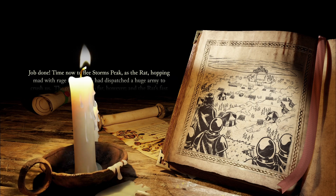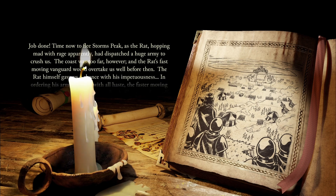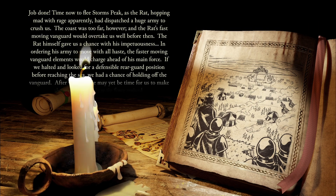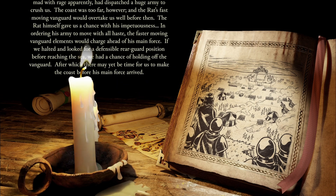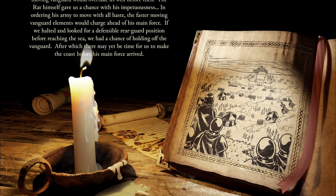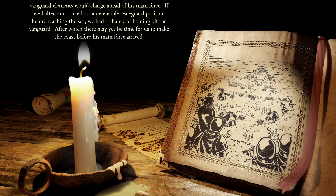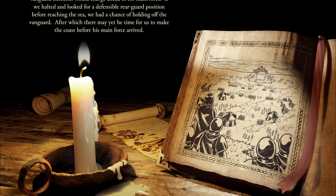Job done. Time now to flee Storm's Peak, as the Rat — Hoppit, mad with rage apparently — had dispatched a huge army to crush us. The coast was too far, however, and the Rat's fast-moving vanguard would overtake us well before then. The Rat himself gave us a chance with his impetuousness: in ordering his army to move with all haste, the faster-moving vanguard elements would charge ahead of his main force. If we halted and looked for a defensible rearguard position before reaching the sea, we had a chance of hauling off the vanguard, after which there may yet be time to make the coast before his main force arrived.